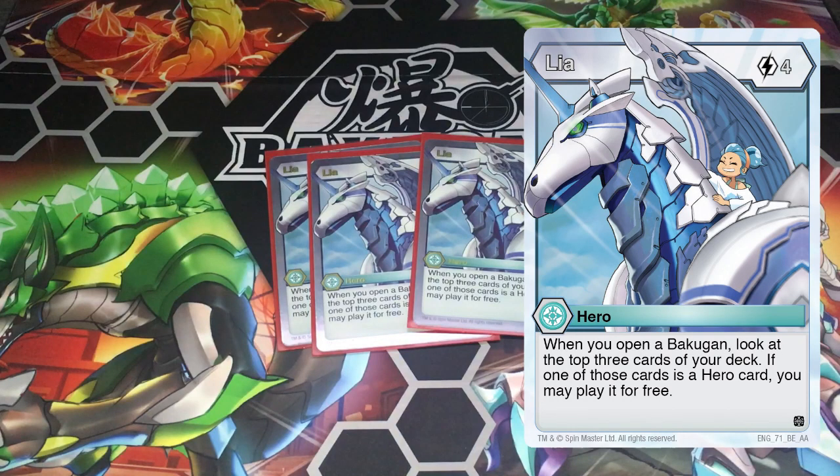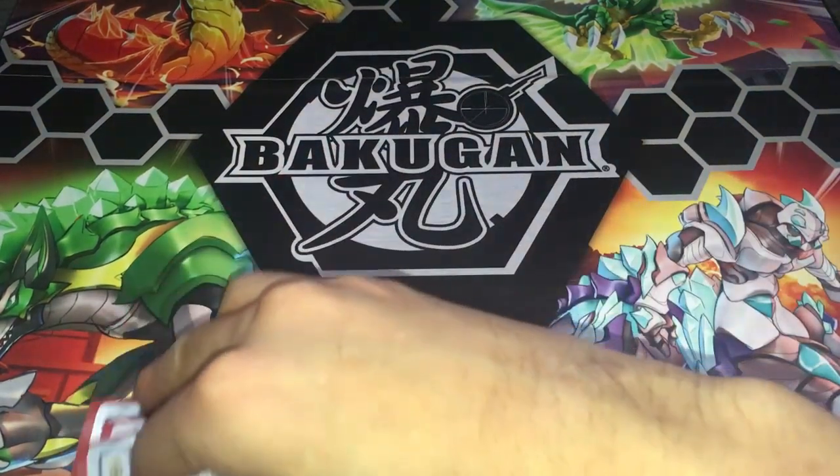Next we're running three Leas from Age of Auralis. Her effect is: when you open a Bakugan, look at the top three cards, and if one of them is a hero, you can play it for free. So she's a good way to get your heroes out. They did do a ruling clarification — because if Lea makes you look at top three, you have to put those top three cards back on top in the order you saw them, which is unusual since most card games have you put them on the bottom or reshuffle.